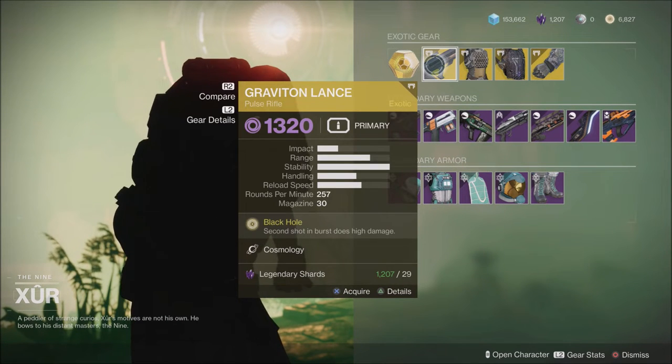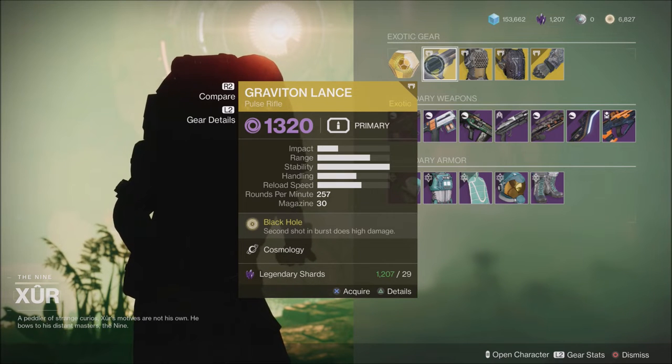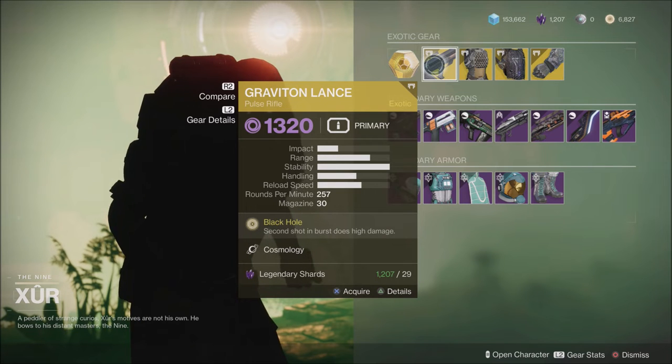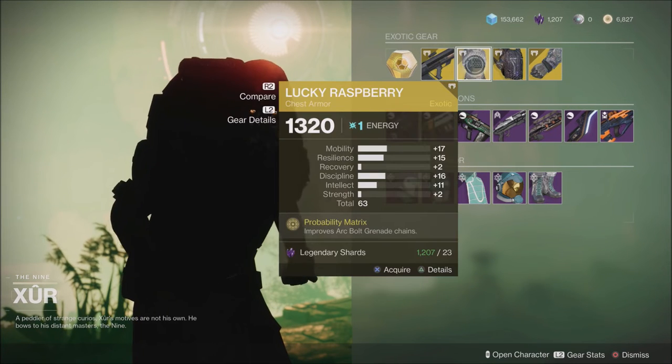This week we have the Graviton Lance, which is a great exotic if you do not have this one yet. It's a really good gun to have, especially now that Pulse Rifles are going to get a buff in the Witch Queen. Definitely pick this one up if you do not have it.